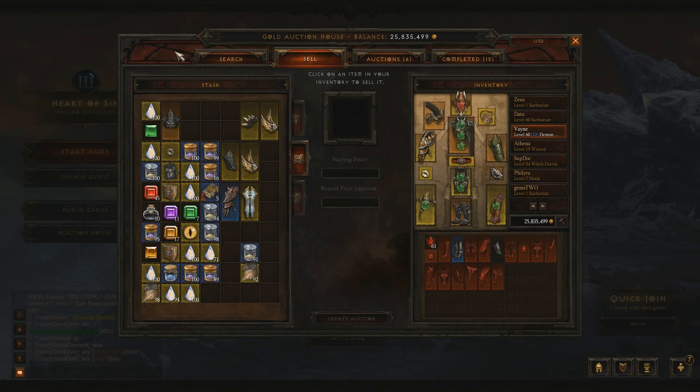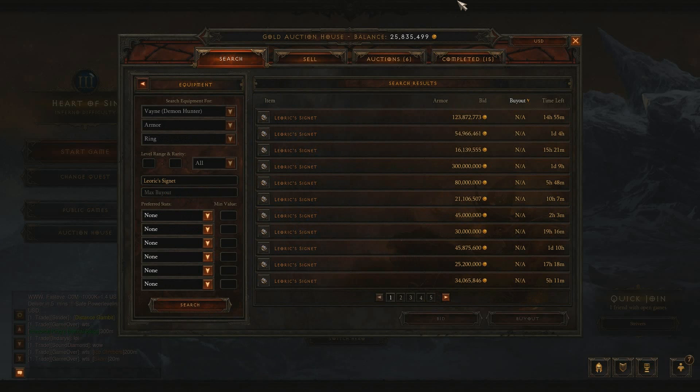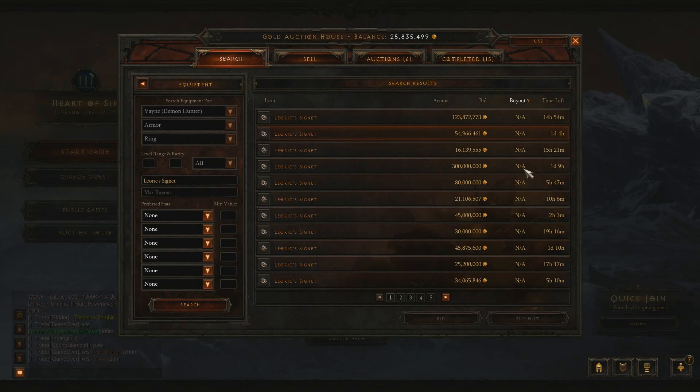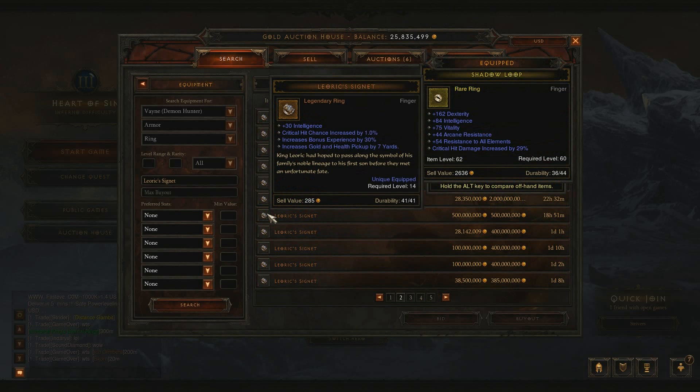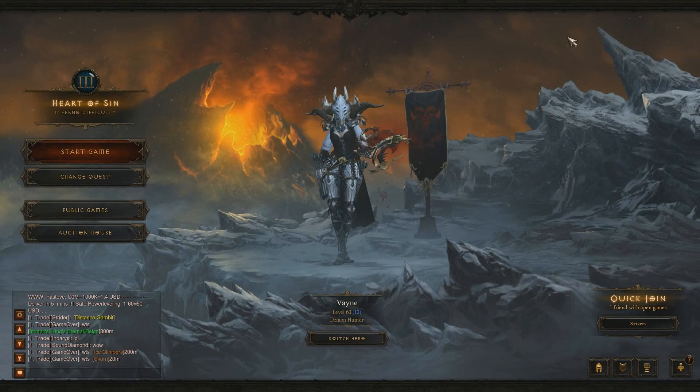Now let me show you something else that is going to boost your experience up. Go back to the search tab in the Auction House and look up Leoric's Signet. If you do have the money for it, it's definitely a good investment as Leoric's Signet gives you at least 20% bonus experience gain on your ring. You can get it all the way up to 30%, but the higher-end ones cost around 500 million or even more. If you can get one on your follower, definitely go for that. The 30% ones are going for 400-500 million. You can also try to snipe one for around 40 million if you can.